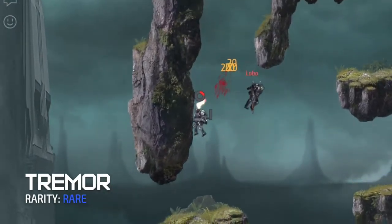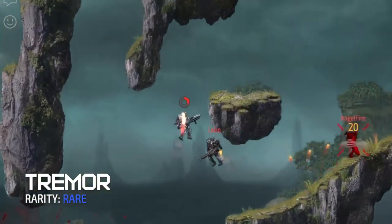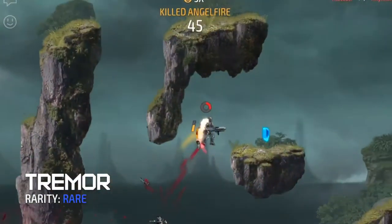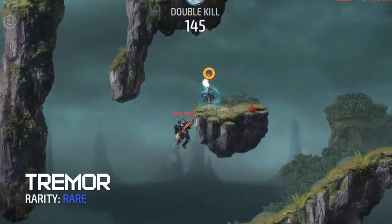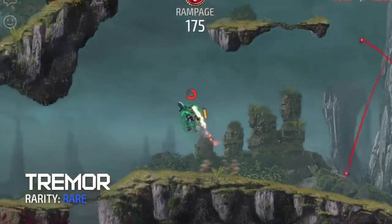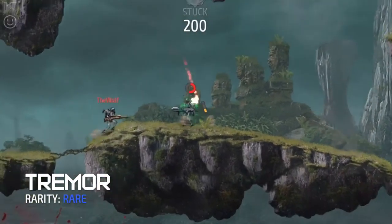Also, if you notice, the projectiles tend to curve slightly down from the direction of aim. To counter this, slightly raise the point of the gun, allowing most of the projectiles to land. You can even take advantage of its own bouncing projectiles, allowing you to flush out enemies from tunnels.